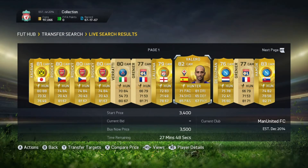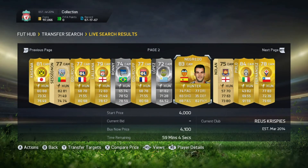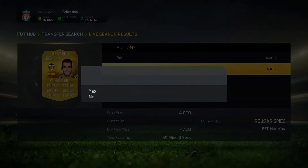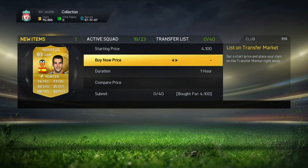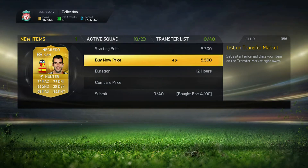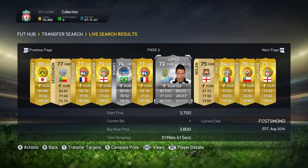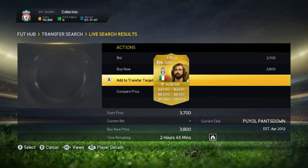First off, Hunter — you are going to want to go a bit higher in price for this. You are going to look around 4k, any strikers at CAM for 4k or just over 4k or a deal. I picked up Negrito here for 4.1k. I am going to list him up overnight for 5.5k, make over a k profit and he will sell for that. It's going to be a similar kind of price for CMs if you are looking for those as well.